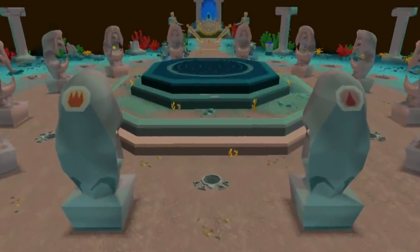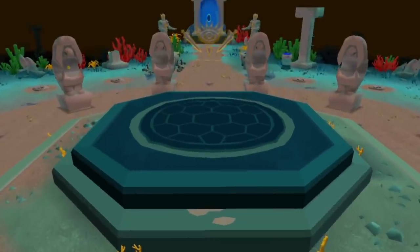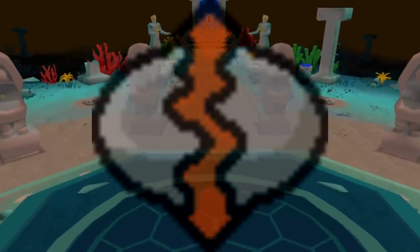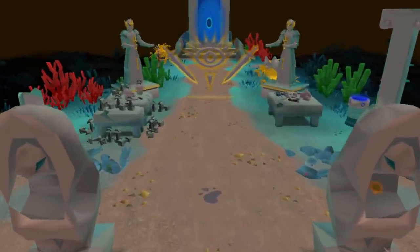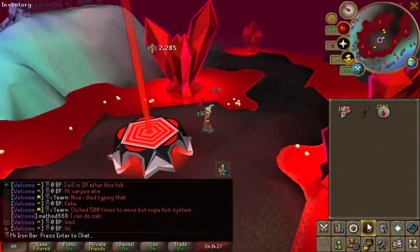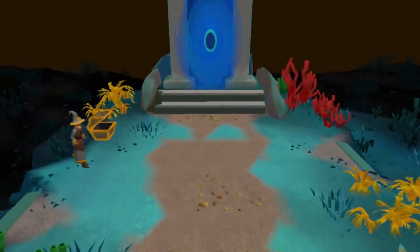Guardians of the Rift is probably my favorite skilling minigame of all time, honestly. It focuses on a skill that many thought would never have a minigame — runecrafting. This skill is the definition of slow and it's also very dry. Runecrafting is a pain, probably the worst one, until at least level 77 where you can AFK at Xaya at the blood runes. But the minigame is actually super engaging and fairly easy to play, so anybody can get on board with this.